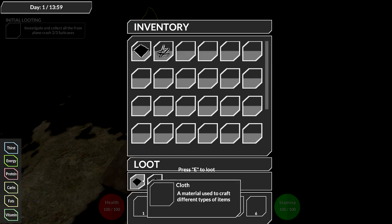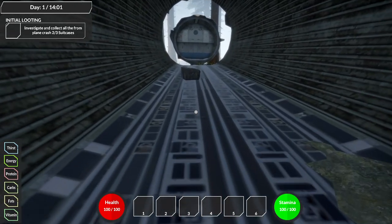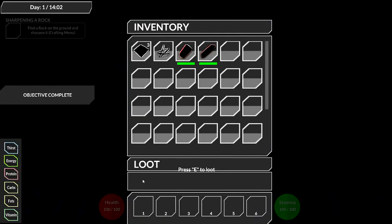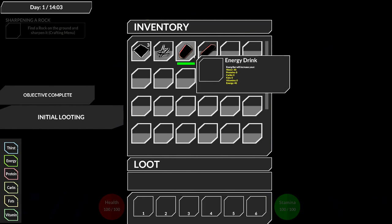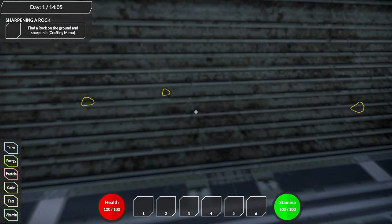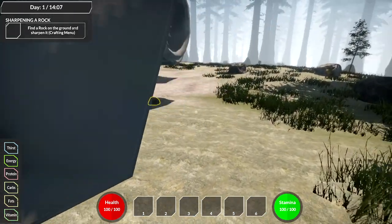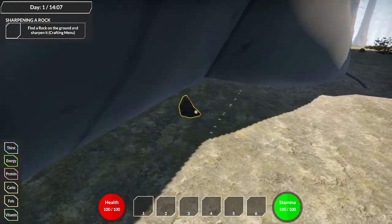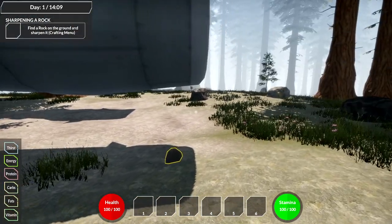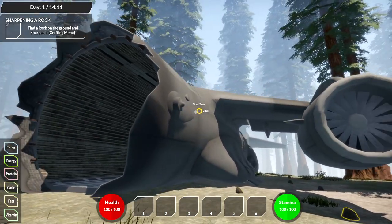We got a pack of nails, some cloth, and an energy drink. There's no suitcase inside this one. We also got an energy bar and some more cloth. The objective completed - now we need to find a rock, and there's one highlighted right outside. The character is shuffling too much, but the developer is still working on this - it's not the finished product.